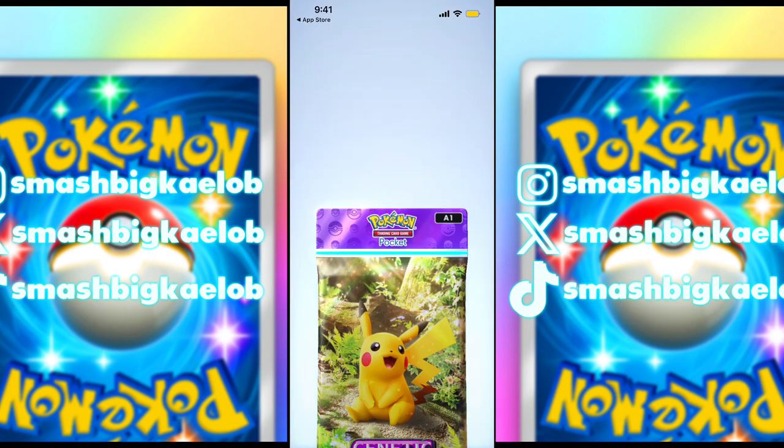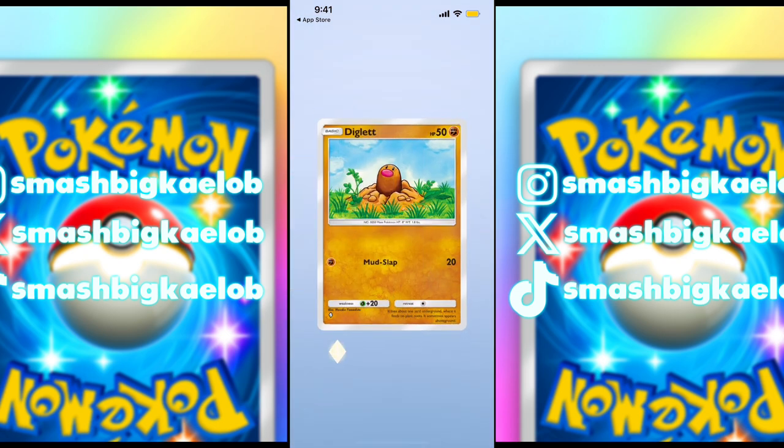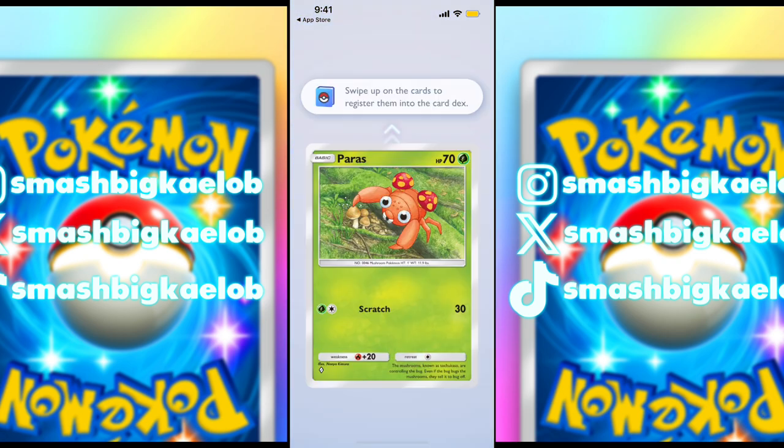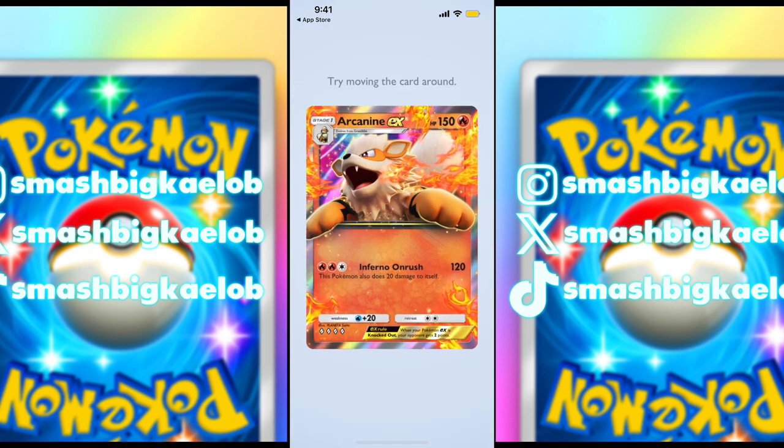The animations look really good. You have to trace the line — I kind of cut it quickly. We got Squirtle, nice one, Diglett, Paras. Oh, we got an EX card! Swipe up — okay, so that registers each card. That's cool, you can see the different details of it.